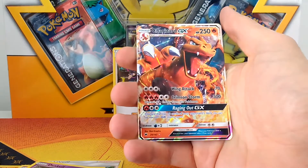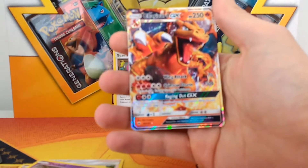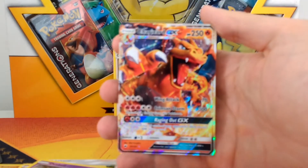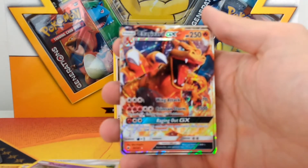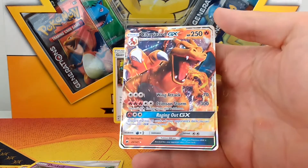And behind that — Charizard GX! Nice, I was not expecting that from a single pack. That is awesome. So we've got a Charizard. It's not the Hyper Rare which everyone is after, but still, a Charizard GX — that is really good from a single pack.